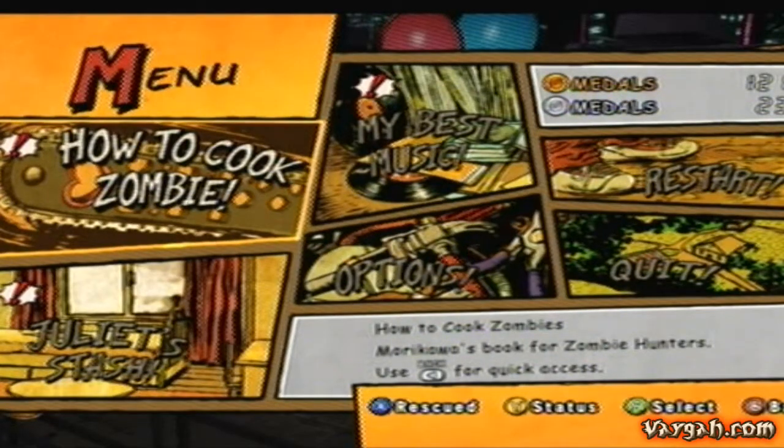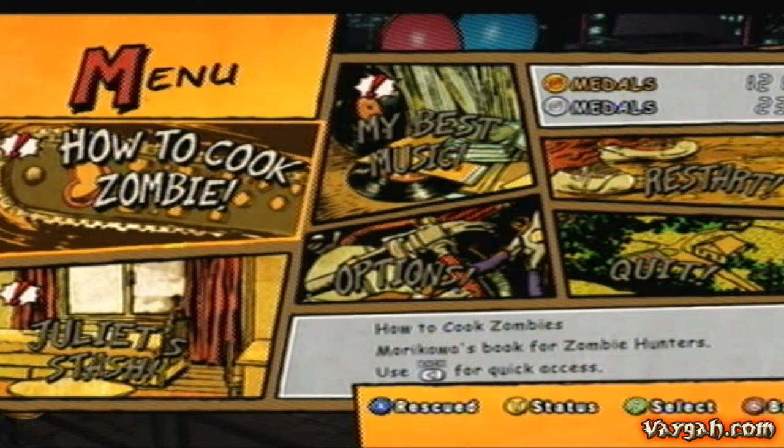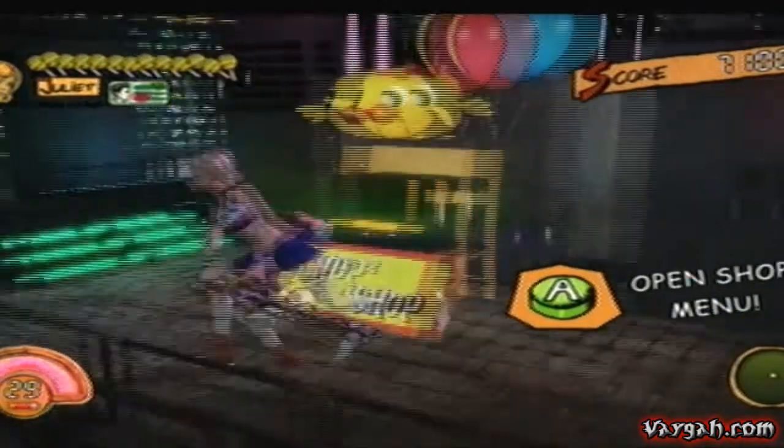We're back with more Lollipop Chainsaw. We had a little bit of a scare earlier — I had everything ready to record this episode, all nice to go, everything plugged up, and I turned on my Xbox and it red ringed. Waited a little while and it kept red ringing, so I took it apart and got it working. Everything's working fine right now, so we're gonna go ahead and record this episode.